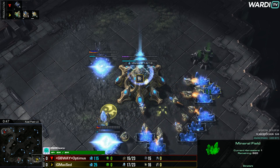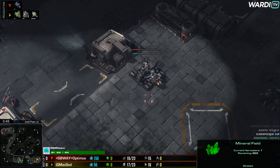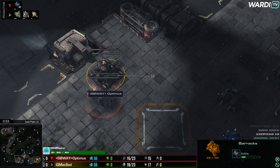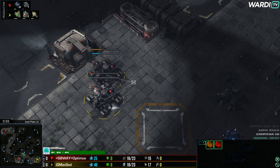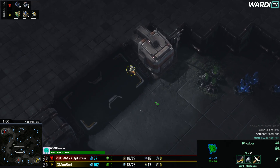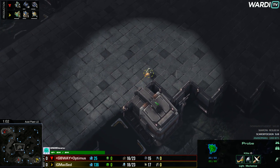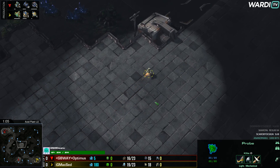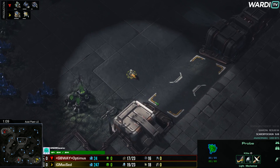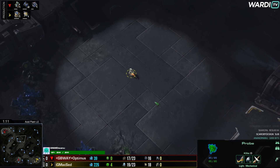Alright, so game one is underway and we're seeing a proxy barracks from Optimus to start off game number one against Maxed. Starting up with a quick fast proxy barracks, we are going to be seeing a probe coming across the map from Maxed, so he will be able to scout the lack of a barracks in the main base, which is obviously already a little bit of information to be gained.